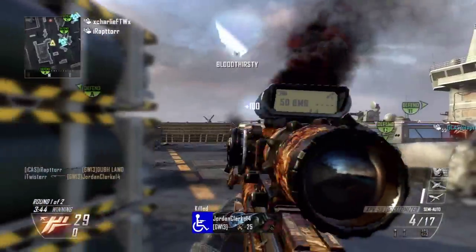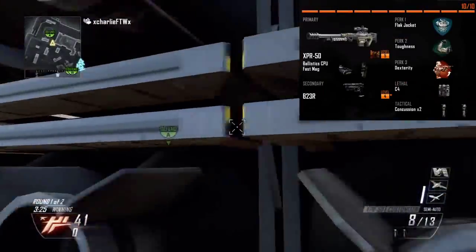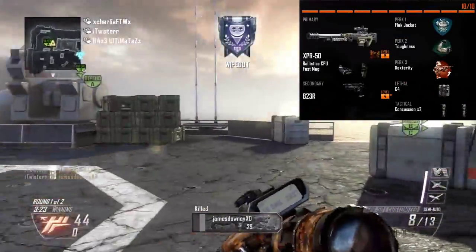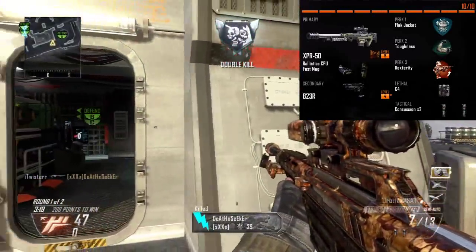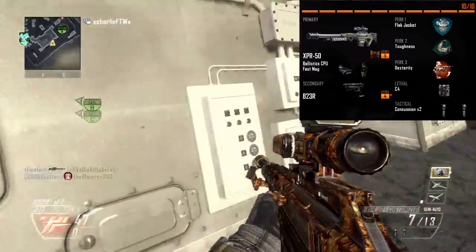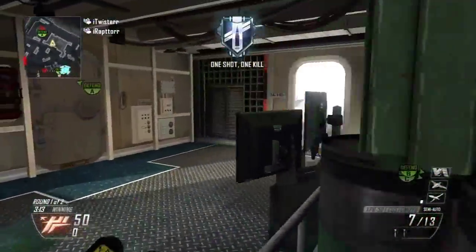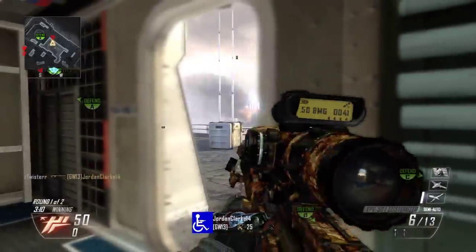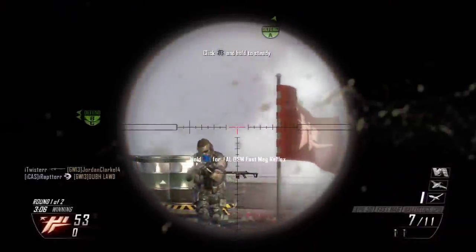The class I'm using today is the XPR-50. I've got the Ballistic CPU and Fast Mag attachments, the very reliable B23R secondary, and my perks are Flak Jacket, Toughness, and Dexterity. I've also got C4 and two concussion grenades. I don't really feel the need to use any wildcards or extra perks on this map for the XPR.